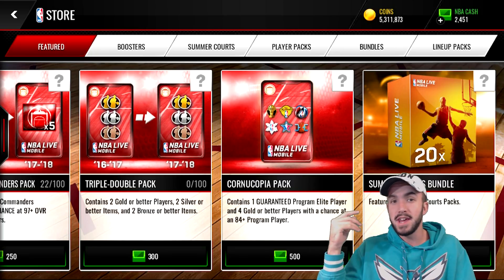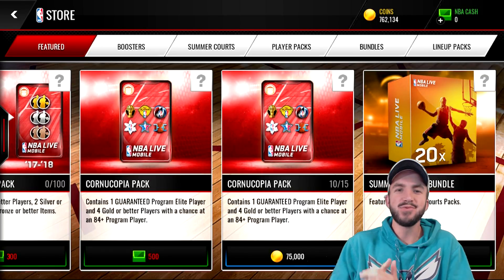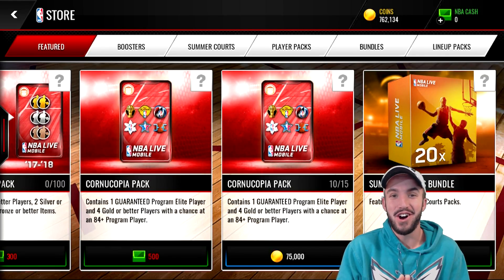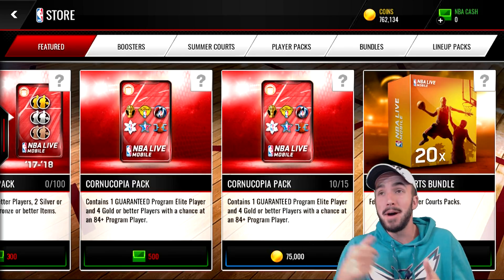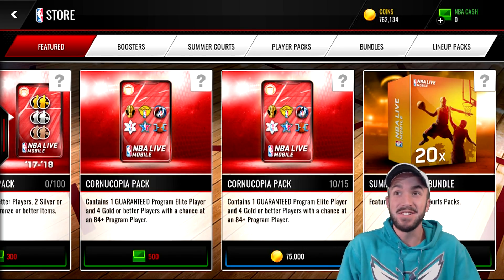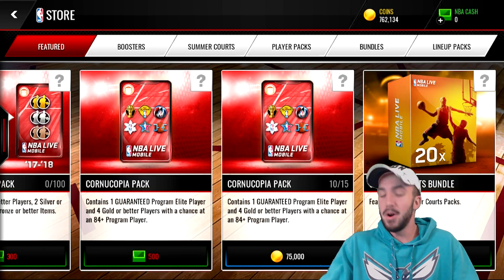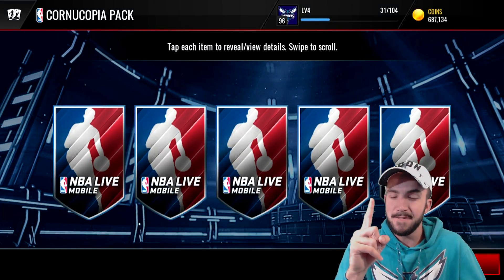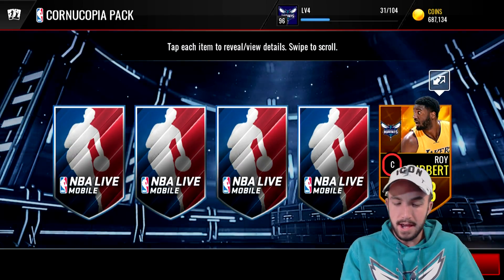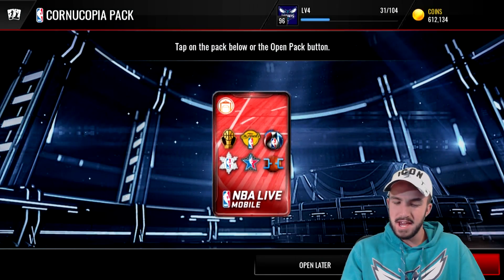We're going to hop over to our next account and open five more packs. If we can get 300 likes we'll open them on my ballin on a budget account as well. On our other account, I've been looking at the prices on the auction house and they are absolutely crashing. I'm definitely going to try to do a shopping spree on my ballin on a budget account — base elites are at 25k right now, which is ridiculous. But we're still going to open up these last five packs to see if I can finally pull a 96.